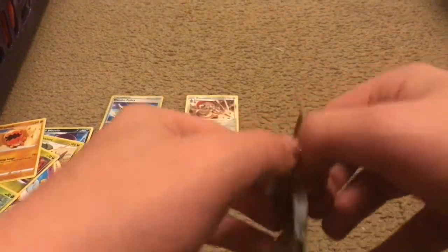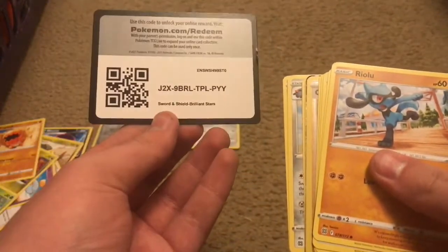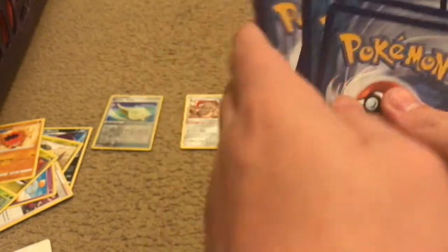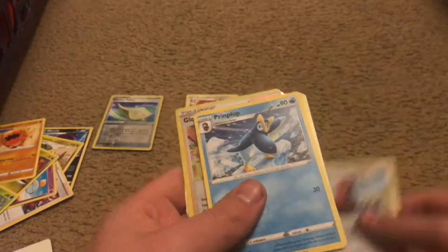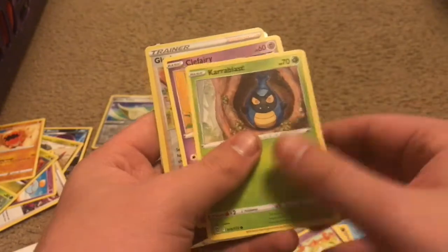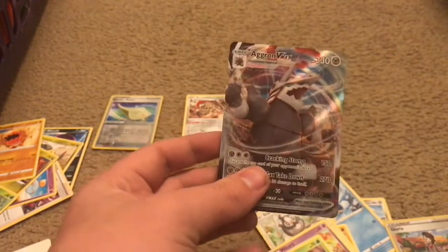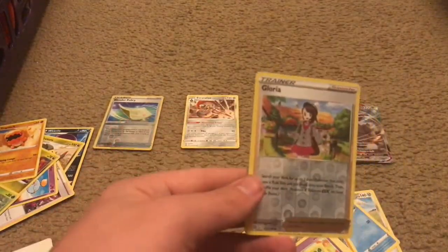Pack number two. There's gotta be an easier way to open up these Pokemon cards — maybe I'm just doing it wrong. Here we go — Flaming Energy, Flaming Energy, Double Turbo Energy, Probopass, Prinplup, Riolu, Starly, Milkery, Carablast, Clefairy, Gloria — and oh, an Aggron VMAX! That's a sick card right there. You're going on your very own stack, buddy. And the reverse holo Gloria going over there.